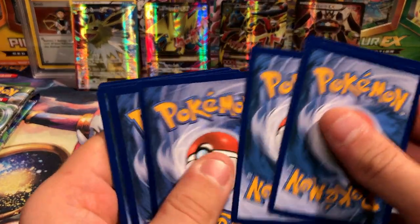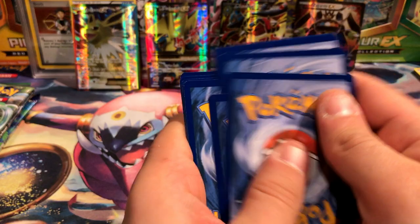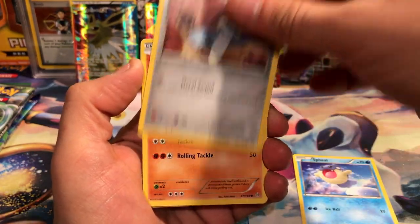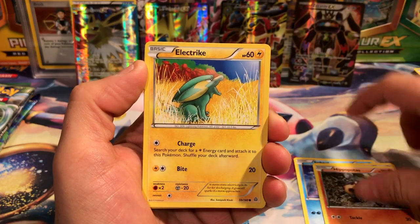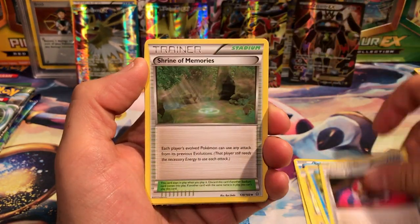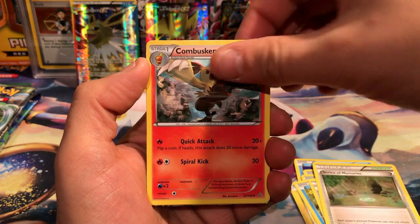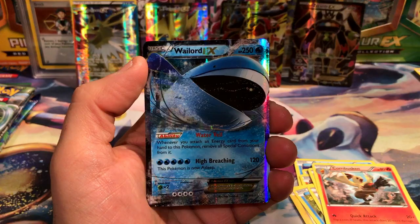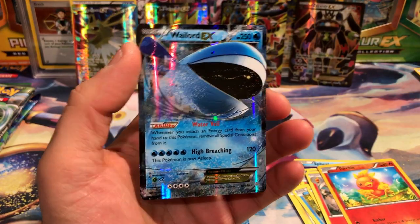Next pack is Primal Clash. We have a Spheal, Honedge, Hippopotas, an Electric Phoebe, a Repeat Ball, Shrine of Memories, Combusken, Torch, Shake reverse, and a Wailord EX — awesome!